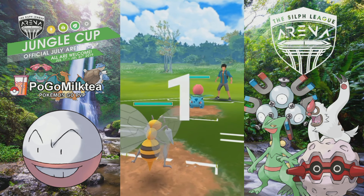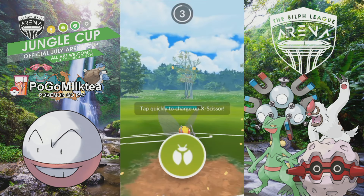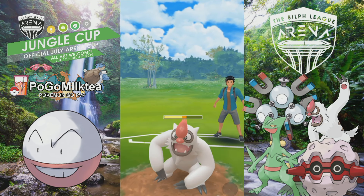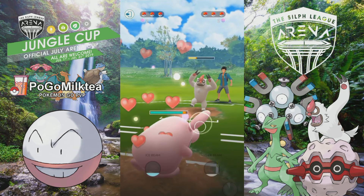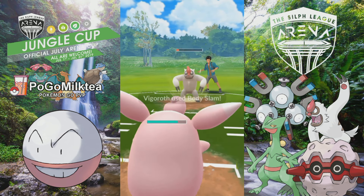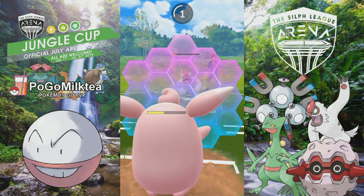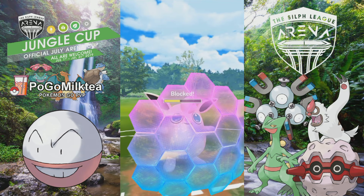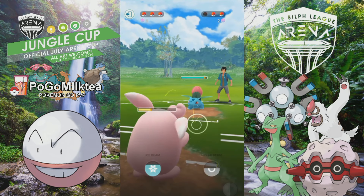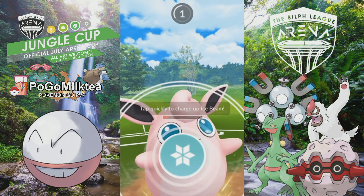For this next game I lead Beedrill and he leads Ivysaur — a good matchup for me. I'm expecting him to go into Noctowl, but he goes into Vigoroth, which Beedrill can win pretty comfortably if it shields up since it quadruple-resists Counter. I decide to switch into Wigglytuff mainly because I can get off a bunch of fast damage that would take him out in about two more hits. He resists it and I kind of make a dumb play — I should have just let Wigglytuff die and sacked it. He's up one shield on me, so I need to force a shield.